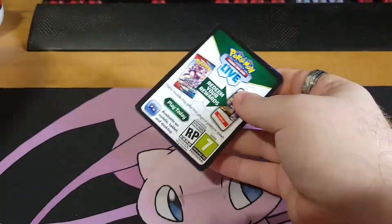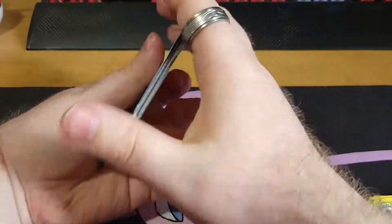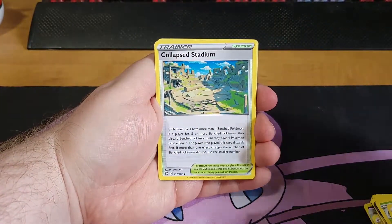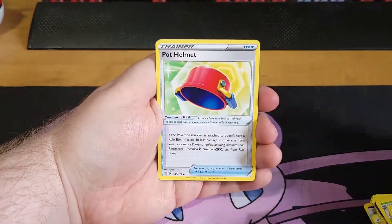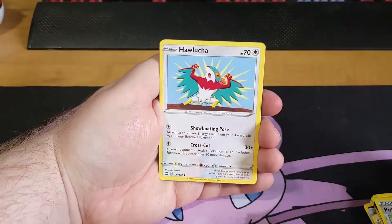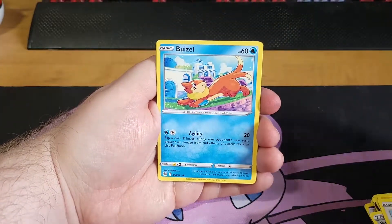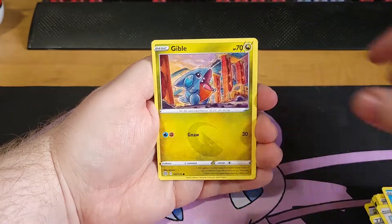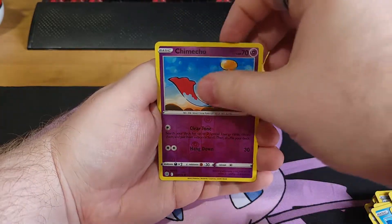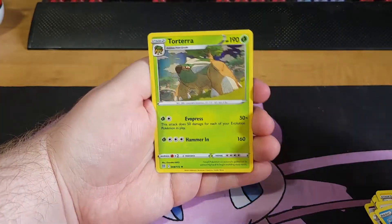All right, I think this is the fourth pack. We got Lightning Energy, Collapse Stadium, Lexio, Pot Helmet, Electabuzz, Haluca, Whizzle, Gible, Trapinch, Chimchow as the reverse and Torterra as the holo.